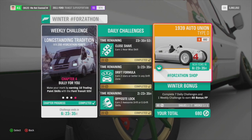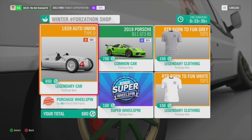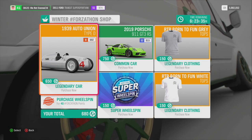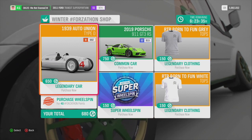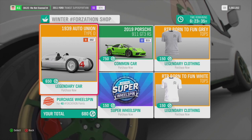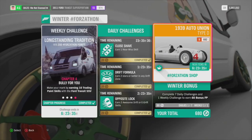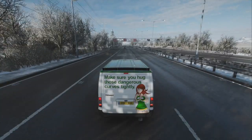Let's jump on the Forzathon shop and see what is new this week. You have a chance to get the 911 GT3 RS, which is a common car but it is rare. And then if you want the Auto Union Type D, it's 650 points. And then you've got some clothes — nothing too crazy, guys. So that's that. Let's check out this week's Forzathon PR stunts.